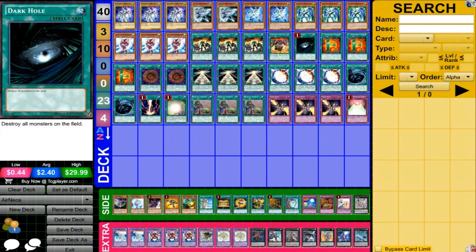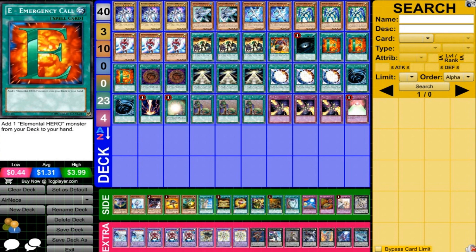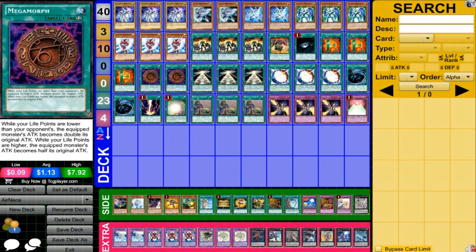One Dark Hole — cards like Dark Hole are very important to set up the OTK so you don't have to worry as much. Three Emergency Call, just to help with the consistency of the deck. Two Megamorph — Air Neos has a really powerful ability, but can sometimes not quite get you to an OTK, so Megamorph will almost ensure that you get to the OTK when you need to.